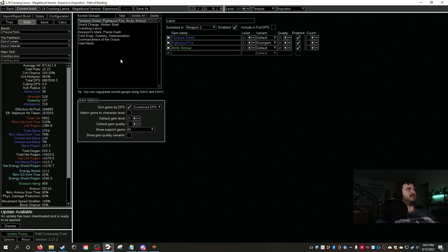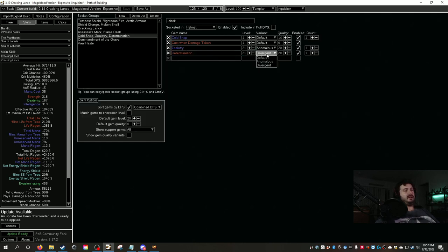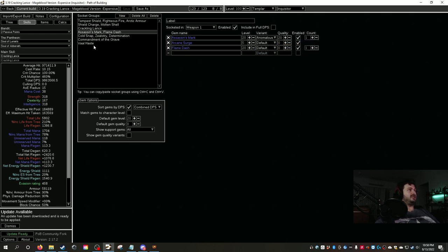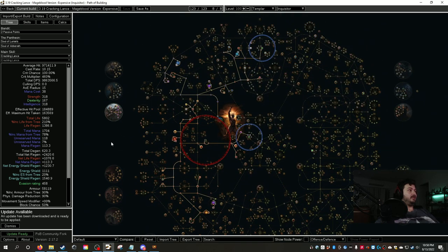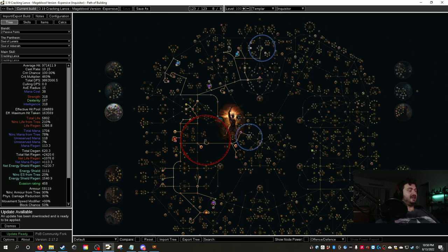Skill changes at this tier: Awakened Spell Echo, Awakened Lightning Penetration, Phantasmal Crackling Lance for 10% increased cast speed, Divergent Righteous Fire for 20% increased spell buff, Anomalous Zealotry for increased crit, Divergent Determination for increased armor, and Anomalous Assassin's Mark for increased damage to cursed enemies. This is a mirrors-plus level of investment — likely sending you to 1500+ delve depth and generating massive currency.